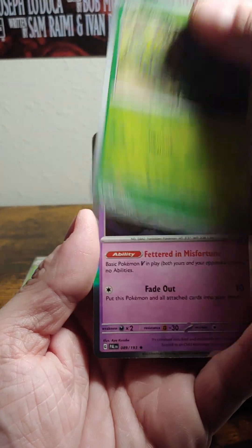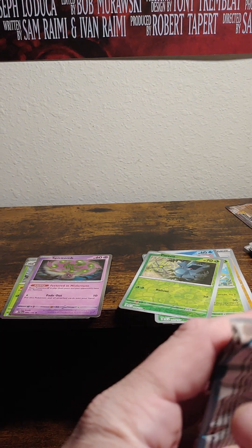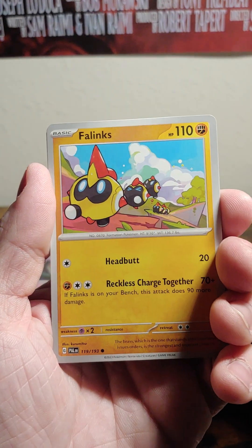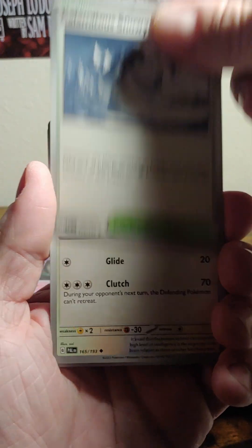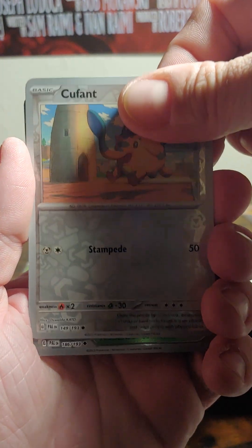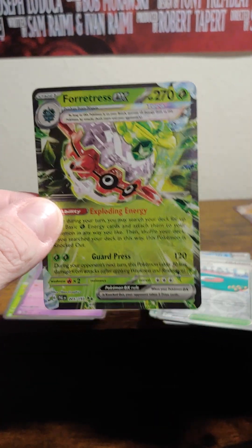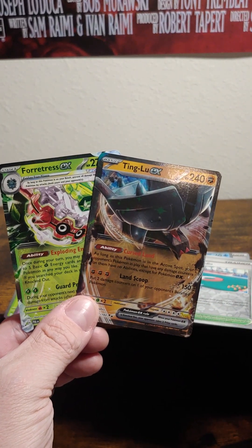First reverse, reverse turn — alright, one more pack. We'll see if we get something here. Come on, let's get something — Fortress EX! Nothing new, but still some good trade fodder between Ting Lu and Fortress EX. That's our hits from that Build and Battle. See you shitheads — rip it and flip it.